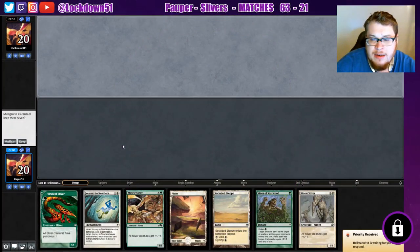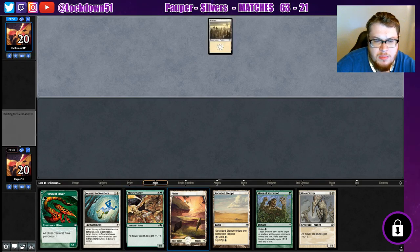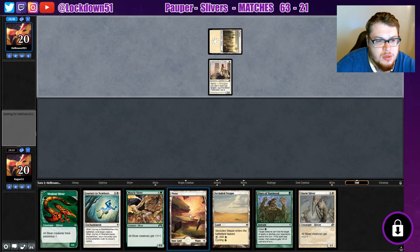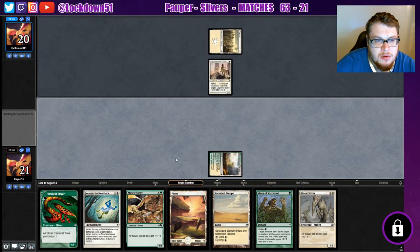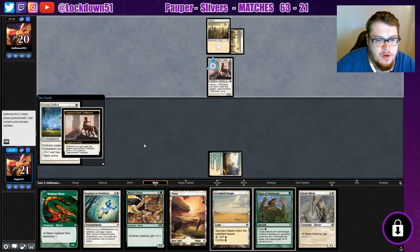Welcome back everybody, it's time to lock down some Pauper Slivers. We have not a great hand but we can at least cycle the Secluded Steppe to try to get things going. We'll keep it — if we can curve into our stuff it'll be nice. We're on the draw too, which helps. Blossoming Sands — let's go ahead and just throw that down first so we can play something out next turn. We're up against Mono White Heroic — kind of a hard matchup.